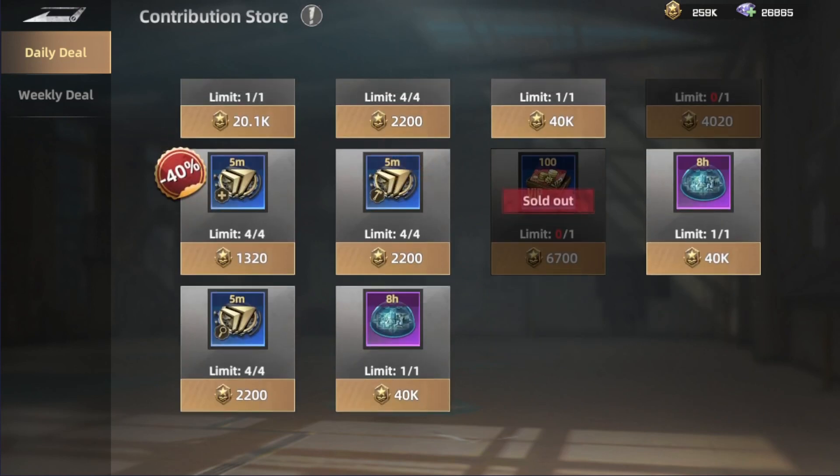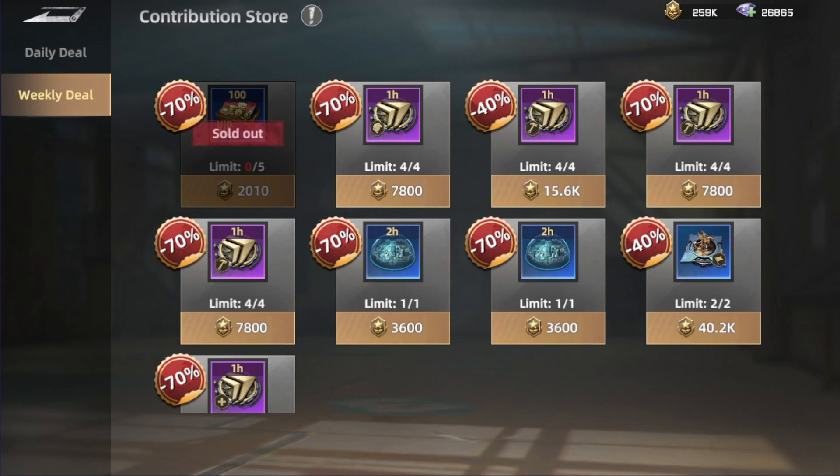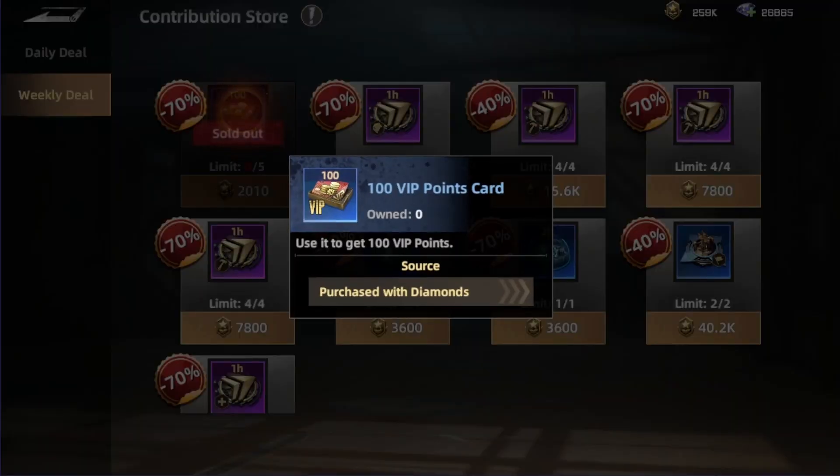You get alliance contributions by helping players in your alliance, donating, and other activities. We also have more speed-ups as well as VIP XP, which is one of the most important things I find in the alliance store that you should always go for.